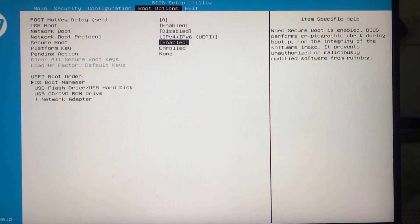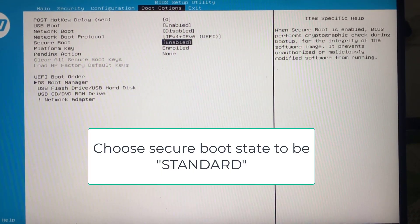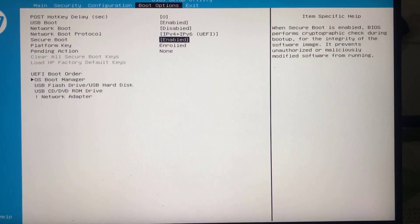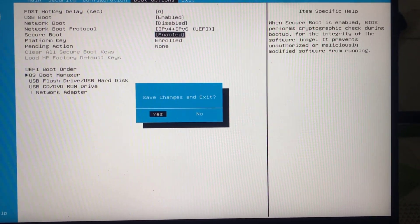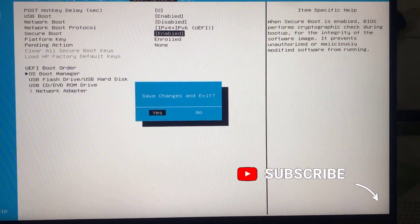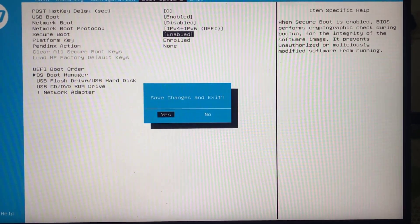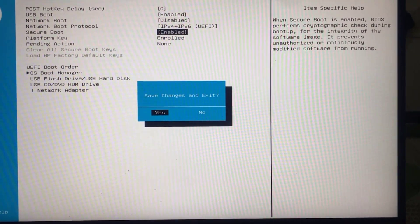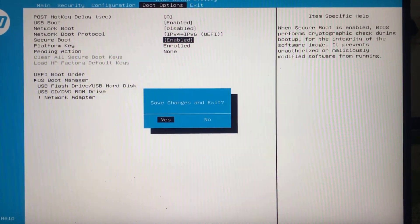Next, if your Secure Boot state shows as Standard or Custom, make sure you choose Standard. If you have already set it to Standard, first change it to Custom, then press F10 to save changes and hit Enter. This will restart your PC. After the restart, enter the BIOS menu again and this time set Secure Boot back to Standard. Press F10 again to save the changes. This will completely fix the issue of Valorant error code 9003 and you will be able to play Valorant on Windows 11.